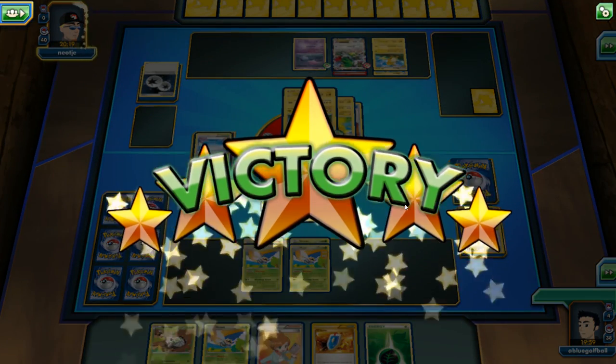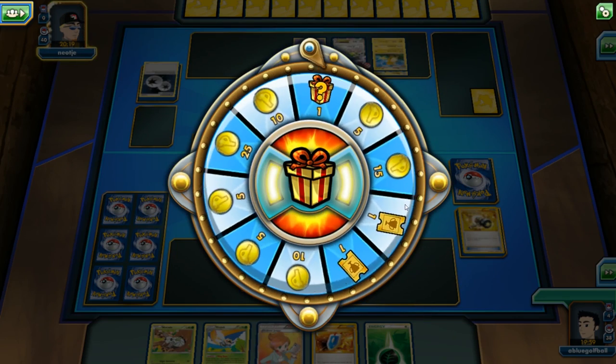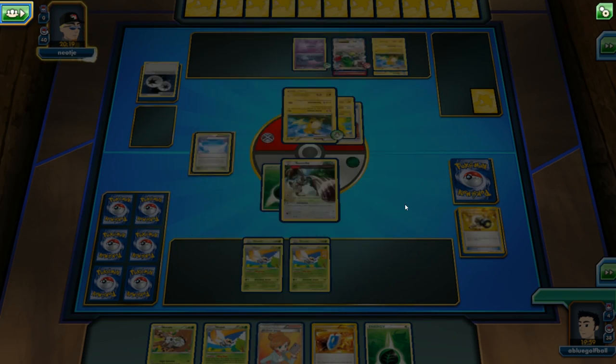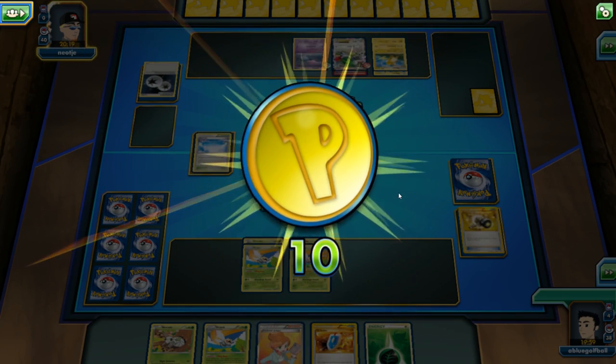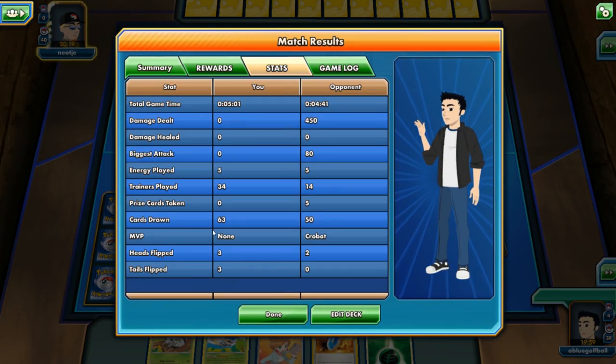I missed a couple of opportunities, but hey, a win is a win. We had a pretty good warm-up in the first game. This was a Raichu and Crobat Shaman deck that we were able to take on — thank goodness we were able to pull off a win.